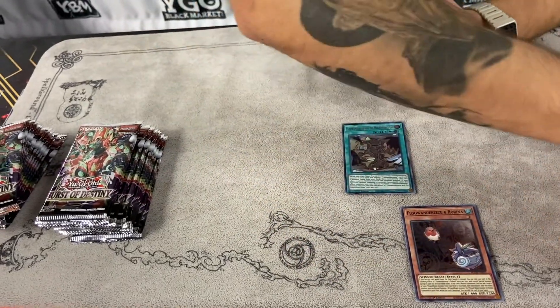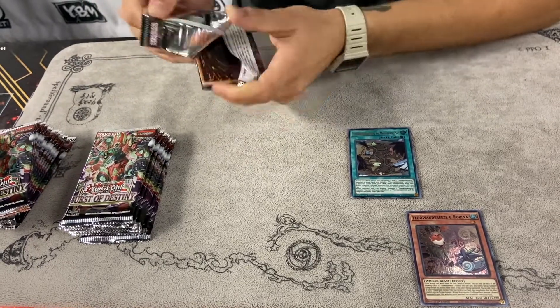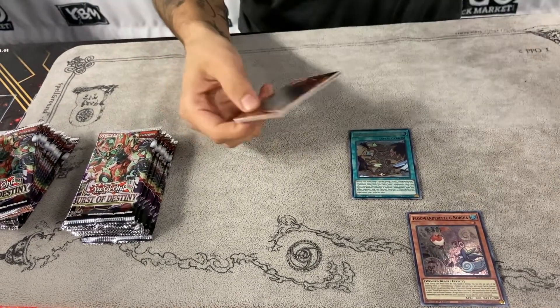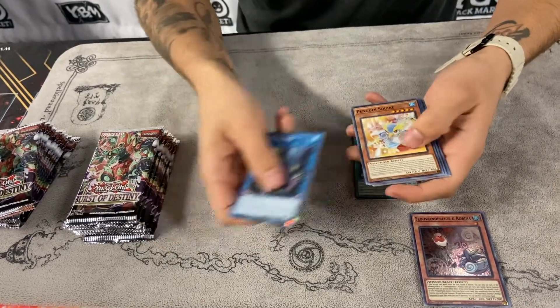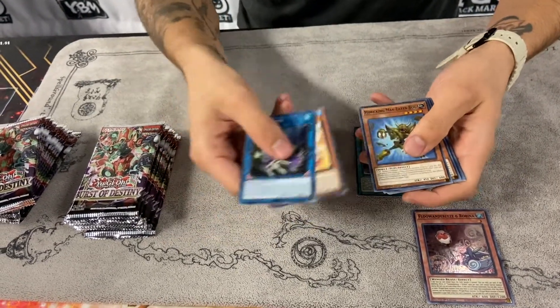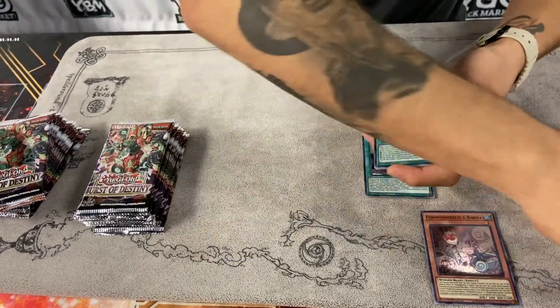More Flundereeze cards would actually be pretty good. I know the Swordsoul stuff is in here as well. Keeper Penguin Squire is a really cool card. Flundereeze Tycoon and a Bayonet Punisher — don't really know what that's for.